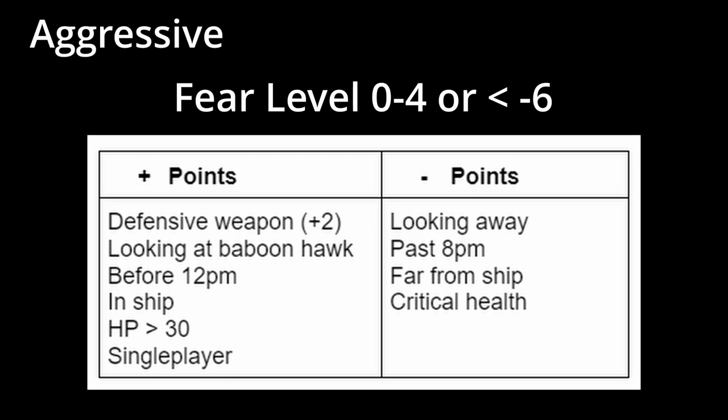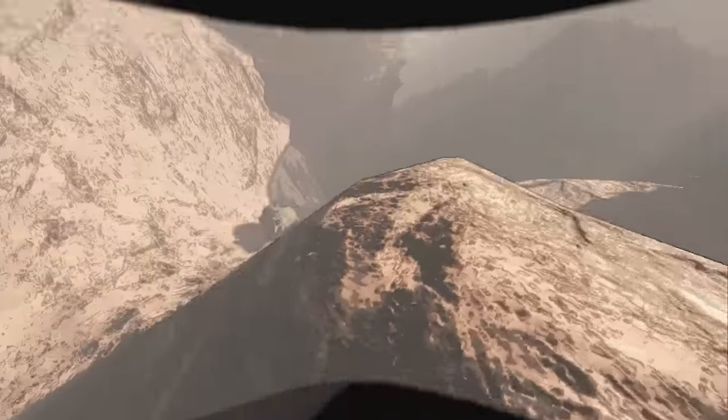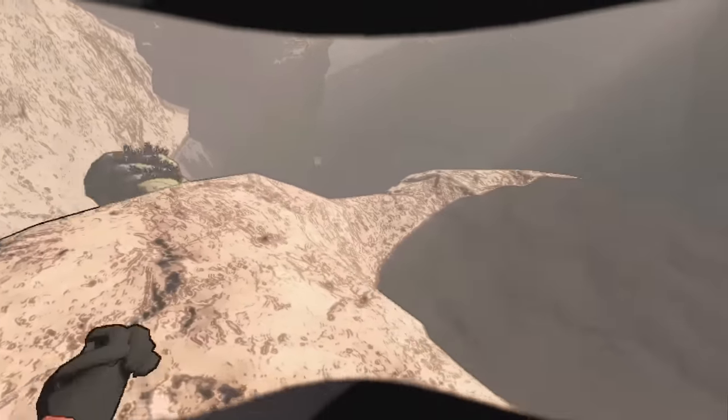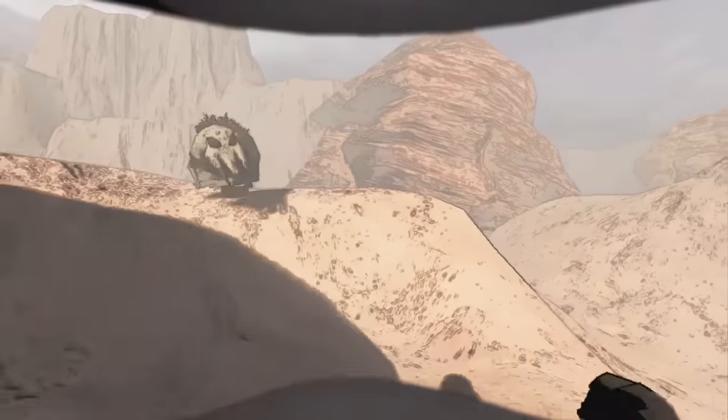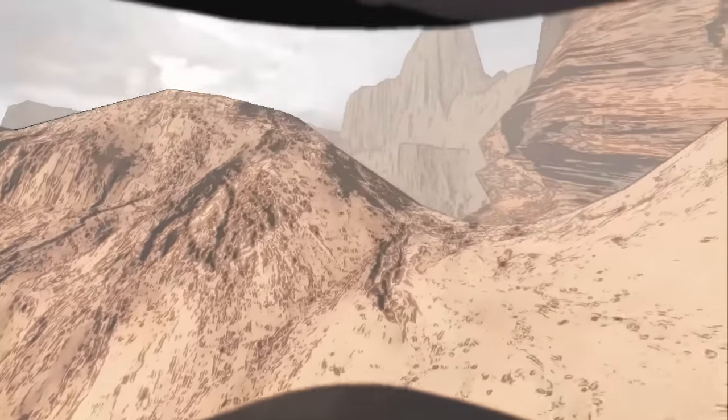This point system is very interesting but can be very difficult to think about in game, so here are strategies for dealing with the baboon hawk so you don't really have to think about the point system. When a baboon hawk isn't mad at you, it will move in the opposite direction from where you are going. However, when it does get angry, the best thing you can do is try and break line of sight and run away.